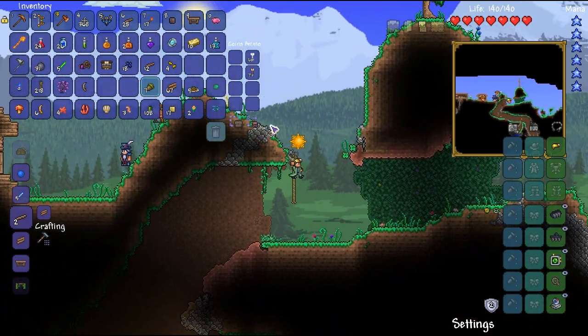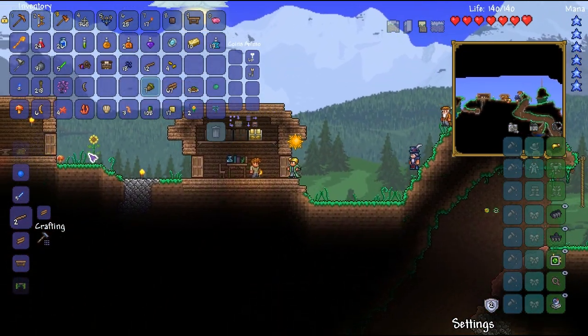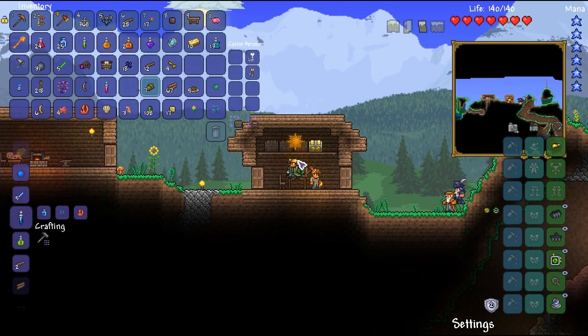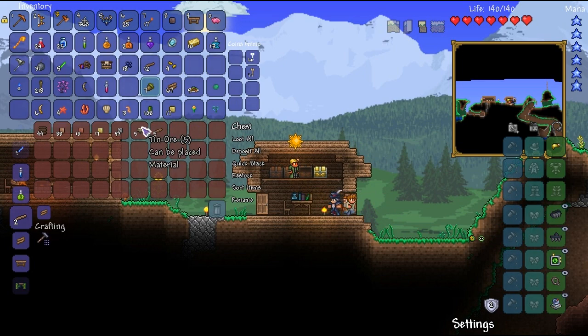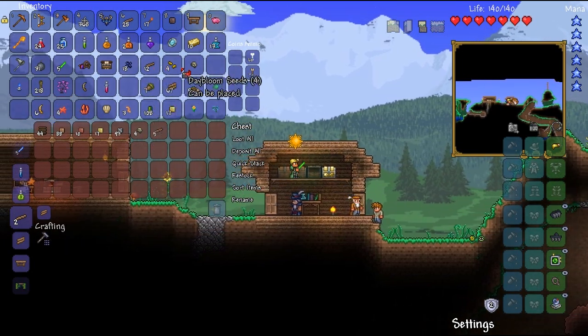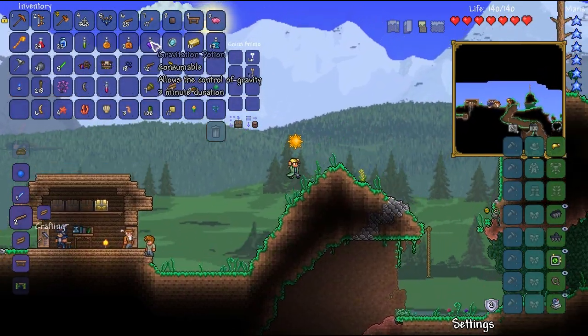I also need to make myself some regen potions. Let's go over here and get these crafted up. Do I have any iron ore I might be able to steal? I've got tin. It has to be lead, right? Okay, we'll leave that for now. So I have swiftness, archery, and hunter potions.